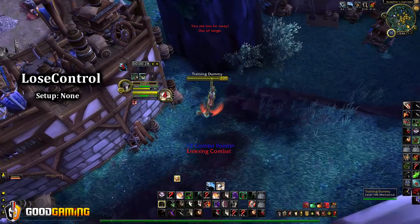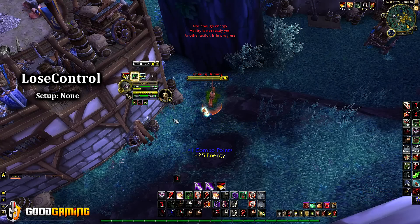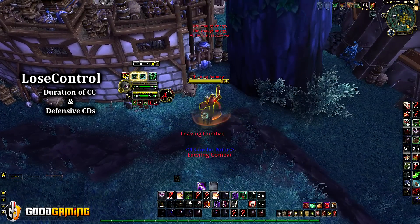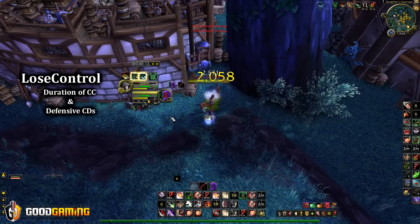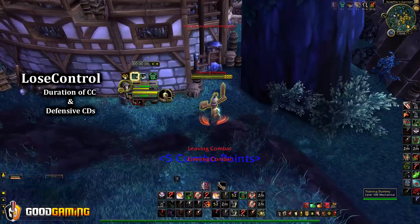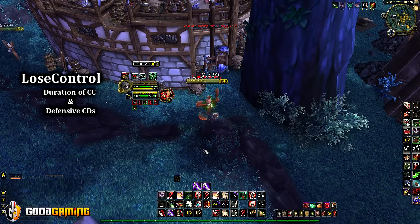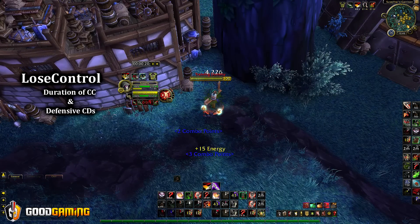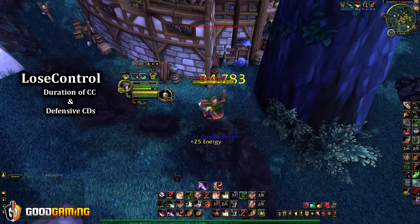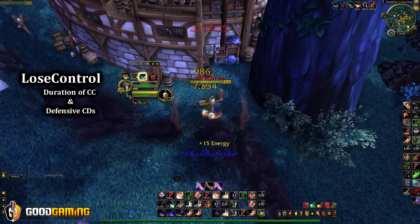Lose Control is an add-on that will show you the duration of crowd control effects on your character's portrait as well as your teammates. If you have the party frames shown, you'll see the duration of crowd control effects on your team. Another thing it shows is defensive cooldowns like Cloak of Shadows and Evasion. I had Cloak overlapping it. Lose Control also puts a little indicator here when you get crowd controlled, though I have that disabled currently and I'm using the basic Blizzard in-game one, just because it's up to date and has all the correct effects, like the feral druid's stun — Lose Control doesn't have the feral druid's stun, so there were little things that were bugging me.